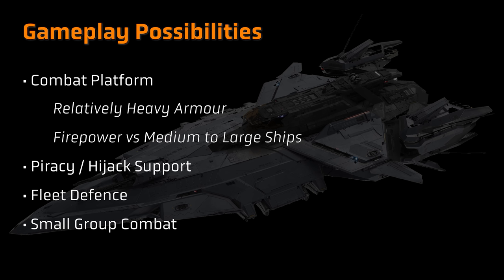Whilst the Perseus may excel at taking on larger ships, it's noted in the Q&A that smaller fighters and bombers pose a greater challenge. The dual size 3 turrets are clearly a defensive factor against such a threat, but only insofar as they're able to get on and stay on target. Given the slower speeds of the Perseus, that could create a threat of blind spots. That might however make the Perseus a great partner for a Hammerhead or a small fighter squadron, with the latter covering the threat of smaller ships, leaving the Perseus to clean house on the meatier targets.